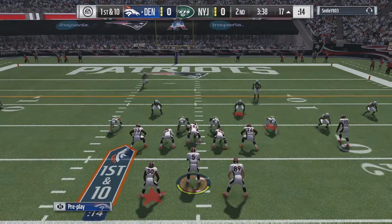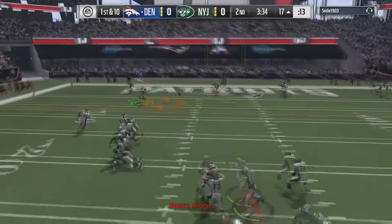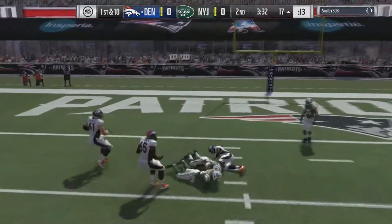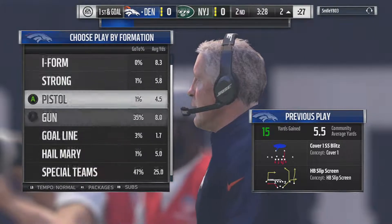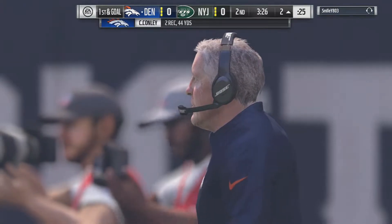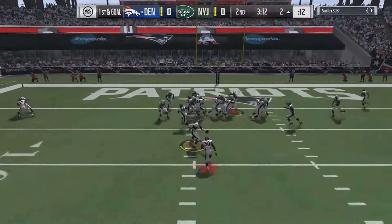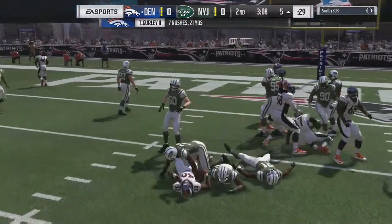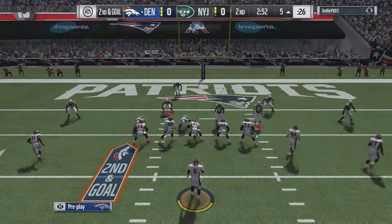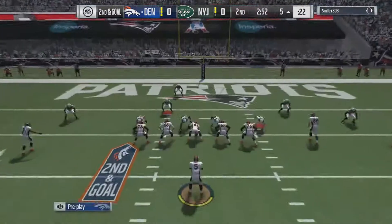Here we go on 1st and 10. Big hit by number 21. He held on to the ball — we got 3rd and 6 right here. That's a hell of a play by Todd Gurley to get the first down. We want him involved in our offense — let's keep it up.